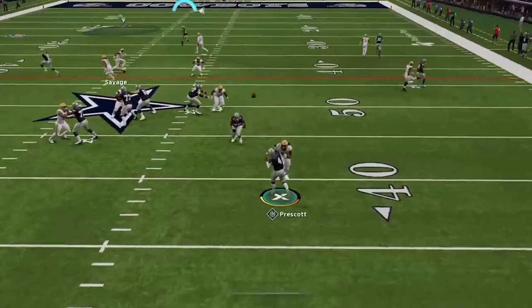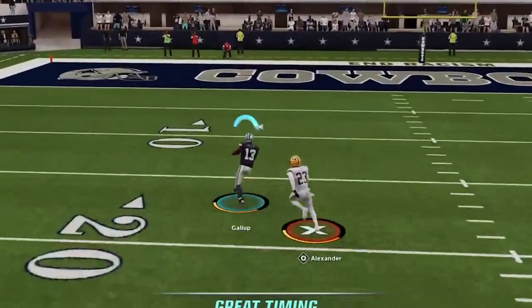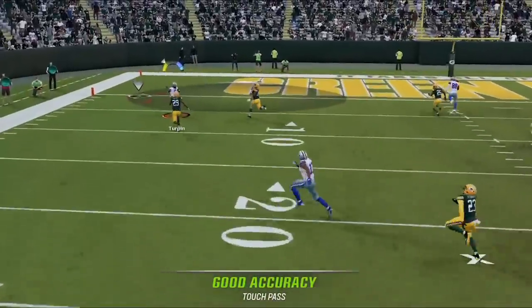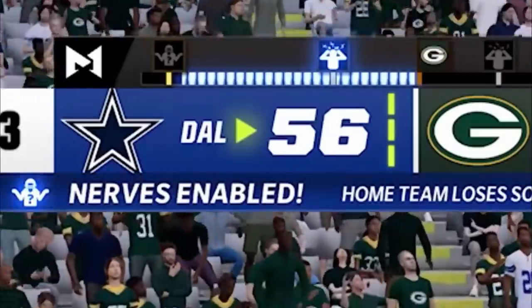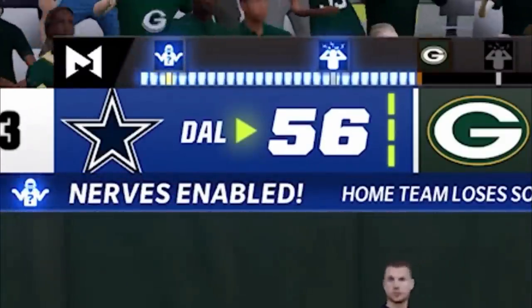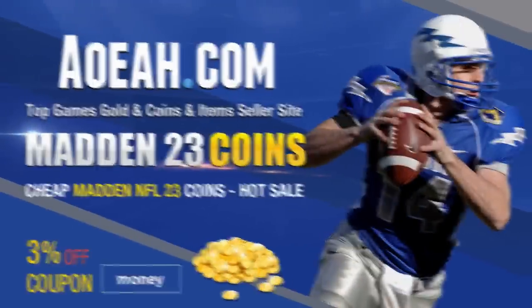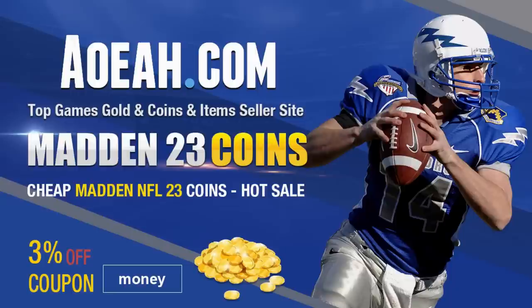So if you want to see what brand new offense I'm using to get results like this, stick around after the intro. For the cheapest, fastest, most reliable Mut coins on the market, check out my coin sponsors at AOEAH.com and use discount code MONEY for 3% off. Link in the description below.